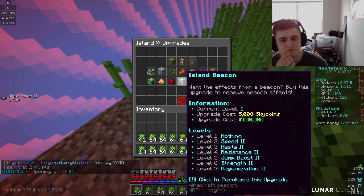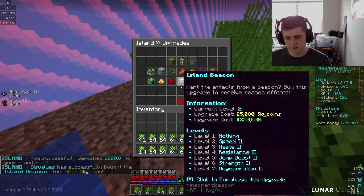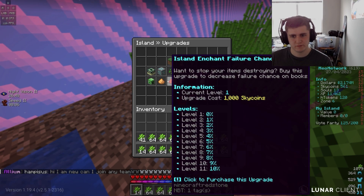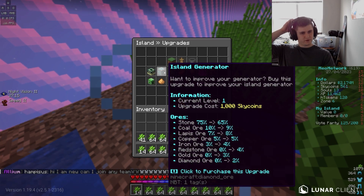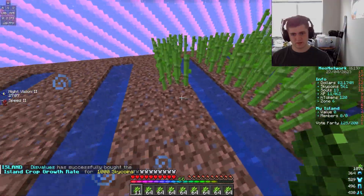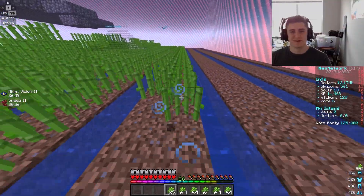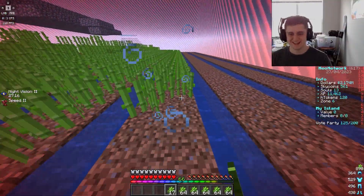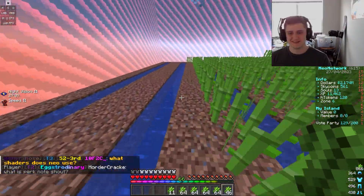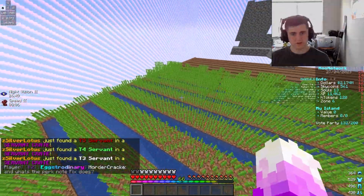It might be worth it to get Speed 2 right now just so I can play faster — honestly worth it. Let me grab speed so I can place things faster. I might do crop growth rate — I don't know if that applies to sugarcane but I'm going to need that for sure. Island generator would be really good too but I can get more sky coins soon. I'll do the growth rate just in case it applies to sugarcane. Sometimes I actually need a wrist brace when I play Minecraft — people always ask what happened, but it's just too much typing or gaming. I really shouldn't have wrist problems at 21 years old.